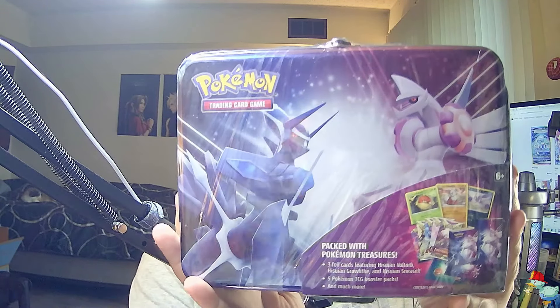Hey, what's up guys, Jzeb here. Today we're going to be opening these two Pokemon Collectors Chests. I just opened these not that long ago and honestly I don't remember what was in them. It says on the front Lost Origin, Astral Radiance, and Fusion Strike, but that's a lie because I don't believe there was any Lost Origin in there, so we'll see.